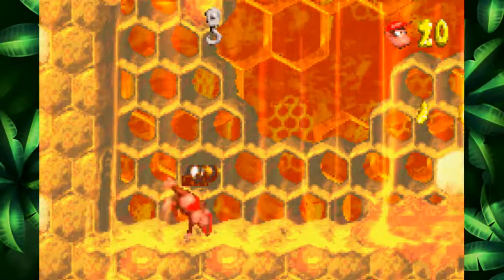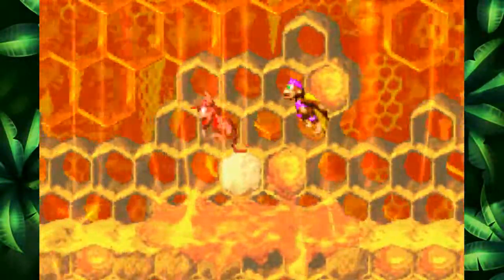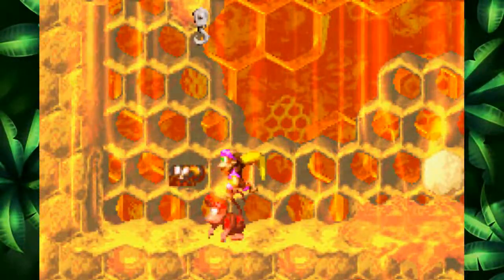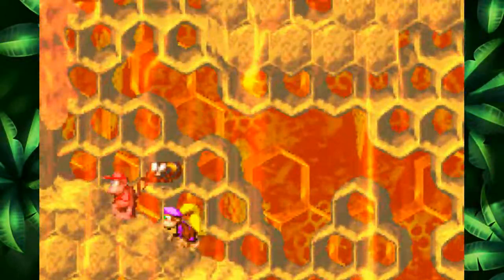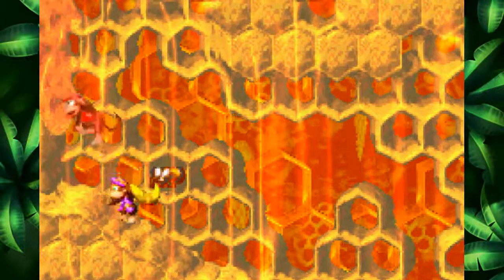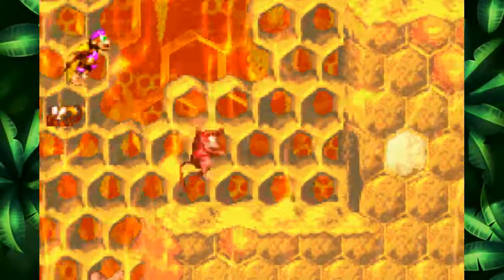Here we go! This level is pretty cool. We are basically in a beehive right now, and the honey — you stick to the honey. It is so cool. And when you want to get off it, when you're attached to it, you need to jump against it. It is so, so cool.